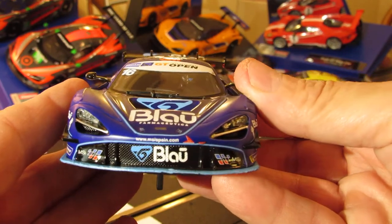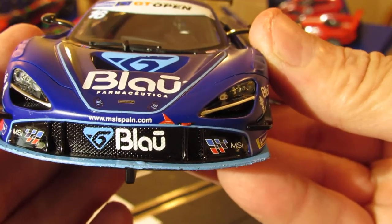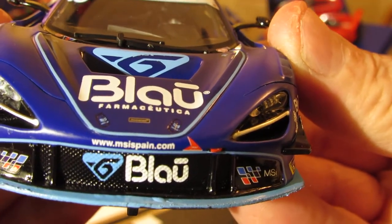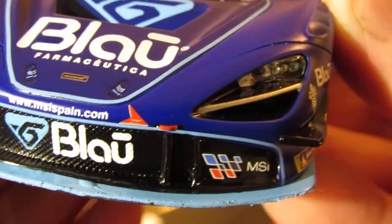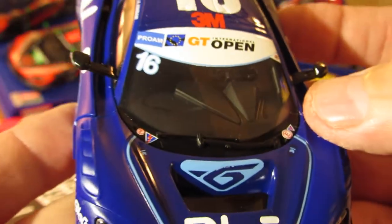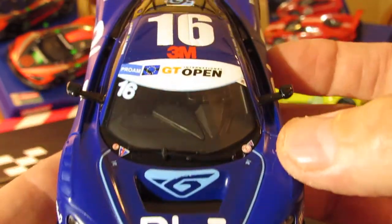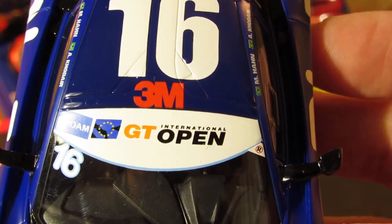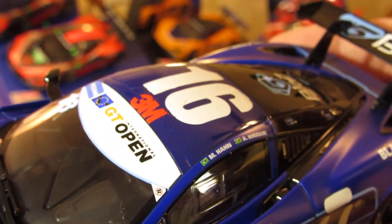Let's take a look at the front end of this one. It's got Michelin branding down at the bottom — the Michelin guy. Got the number 16 in the windshield there. It's got the blue trim around the bottom, looks nice. 'GT Open' on the side. On this one it looks like it's got two different drivers — looks like M. Han and A. Krodor, something like that.